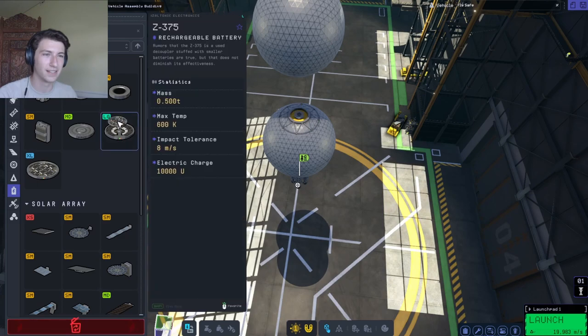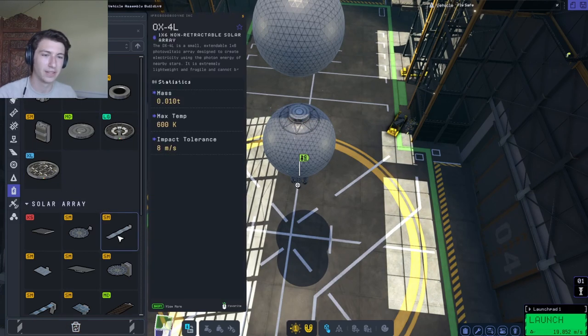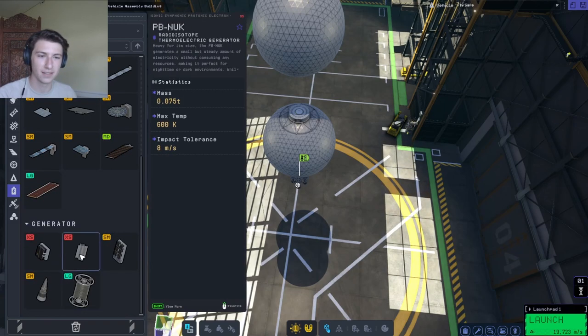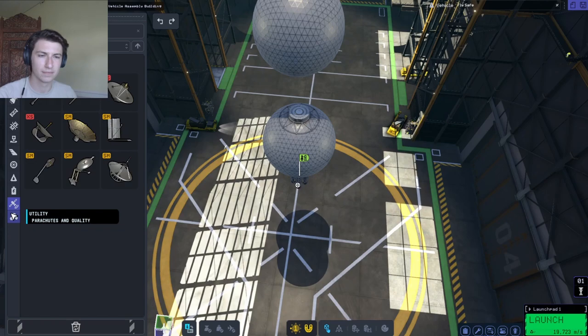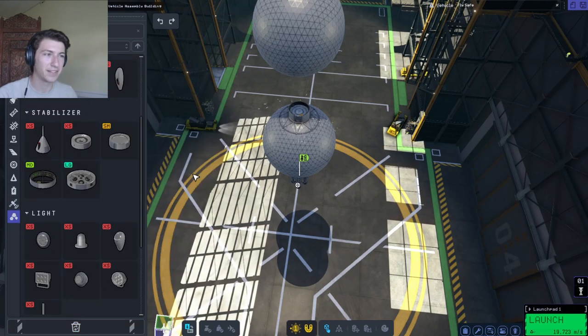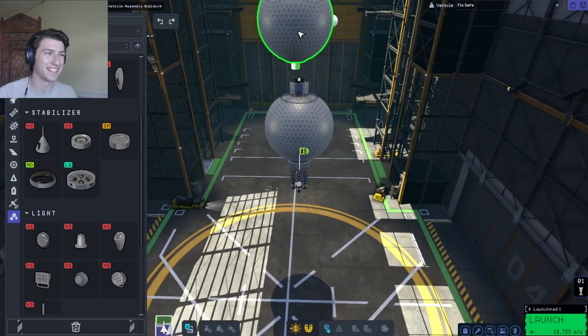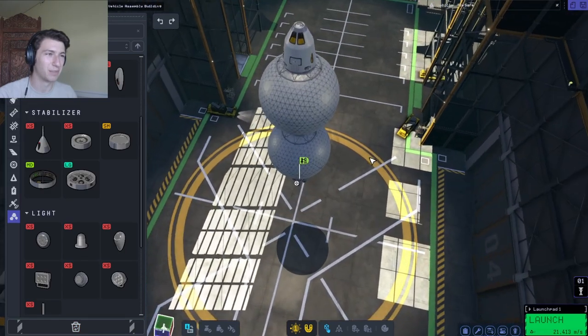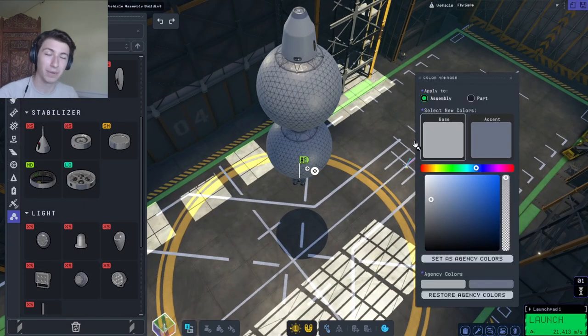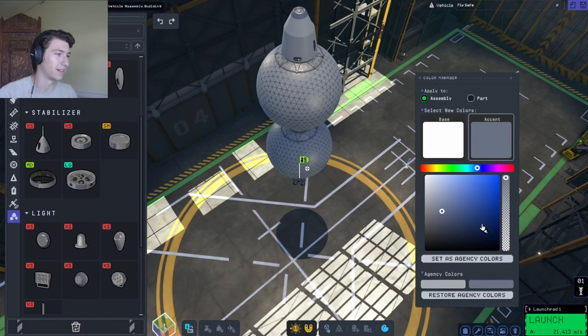Let's put a battery module — two of them — and then I want to put two RCS modules because I've been having some problems with that recently, and then we'll make it pretty colors. What shall today's colors be? Comment color schemes you want me to try in the comments and I will do it.